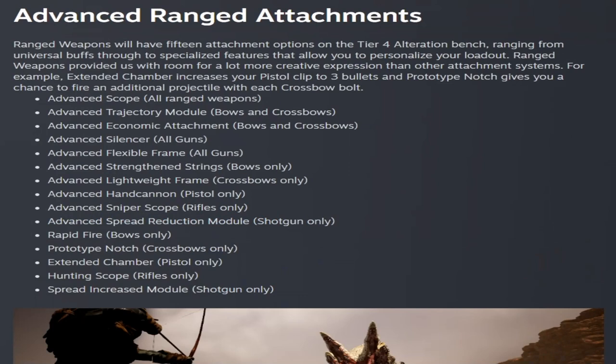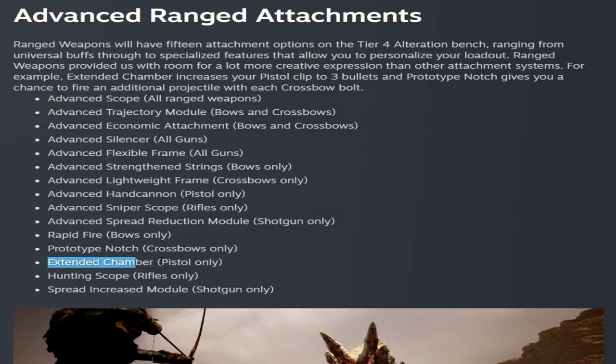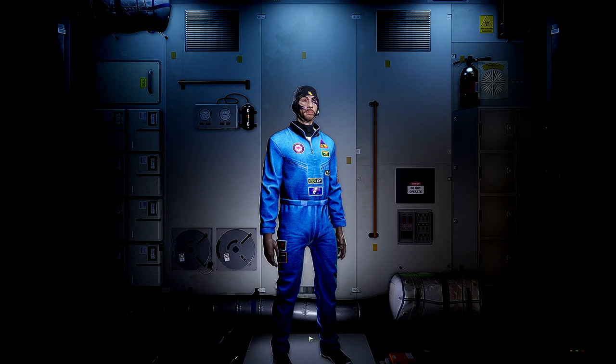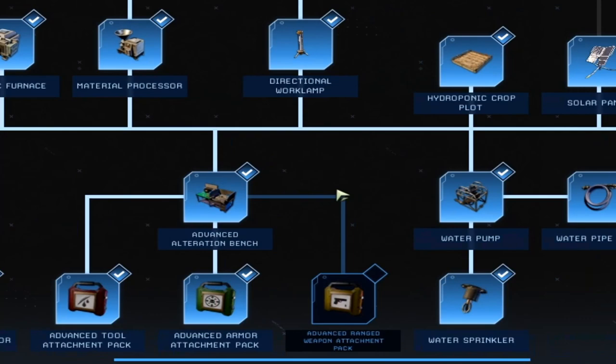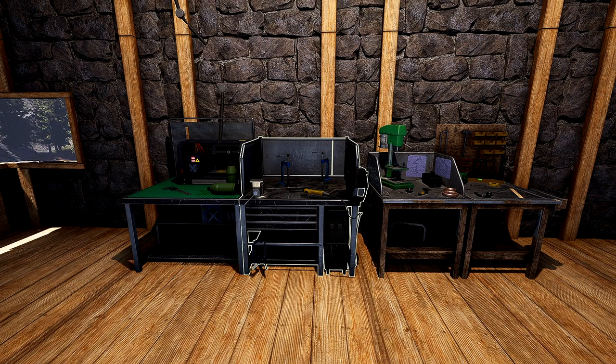On the advanced ranged attachments side, ranged weapons will have 15 attachment options in the Tier 4 alteration bench. You'll have all the previous attachments in advanced form, with the exception of 5 new attachments: Rapid Fire, Prototype Notch, Extended Chamber, Hunting Scope, and Spread Increased Module. Tier 3 also has a new ranged attachment pack, and Tier 4's Advanced Alteration Bench has a new advanced ranged weapon attachment pack, unlocking the ability to craft the new weapon attachments.